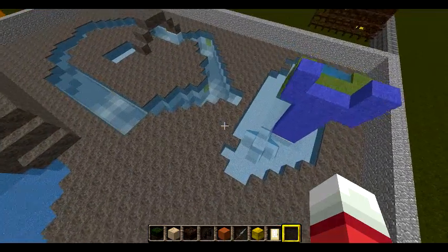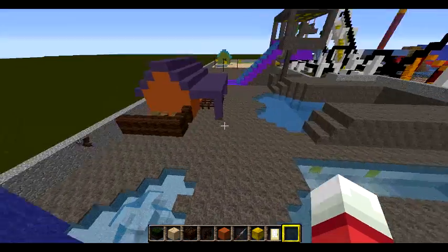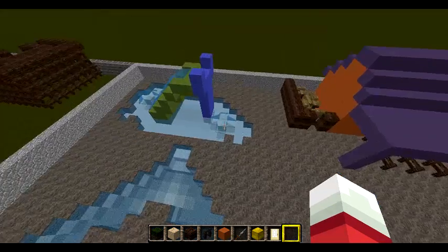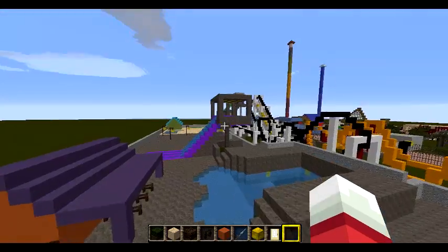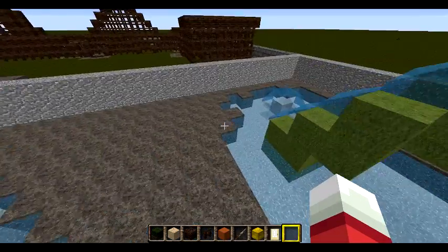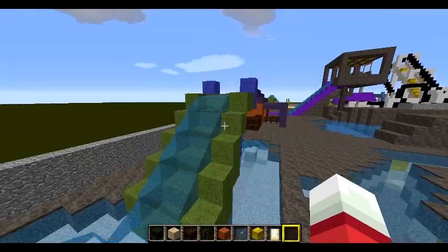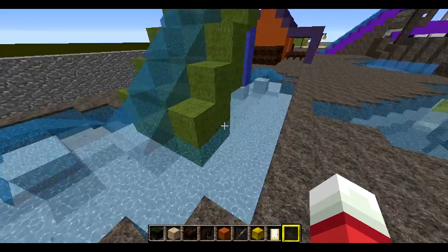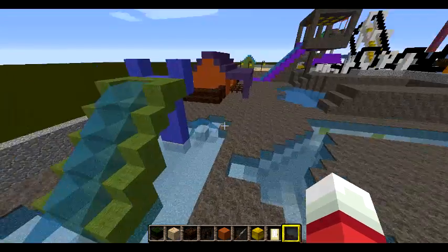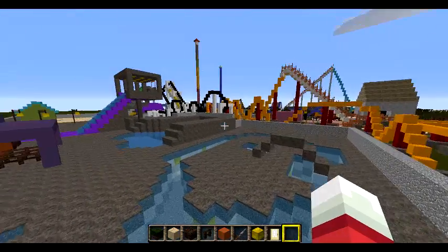I've added a kids splash area because kids need to have fun in waterparks — not just the big attractions, but somewhere safer where kids don't drown. I also added a little slide just for kids. It looks pretty tall, but kids will still love this slide and it looks very beautiful from the amusement park.